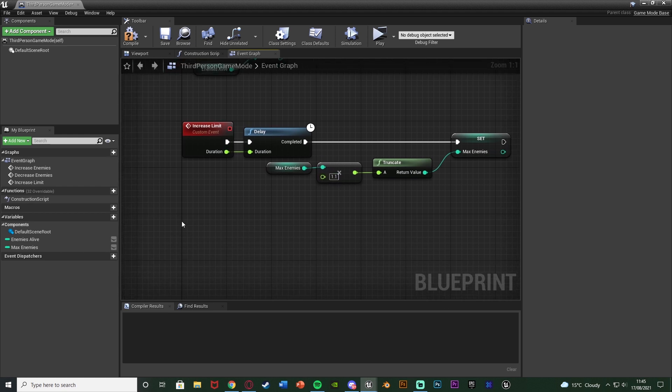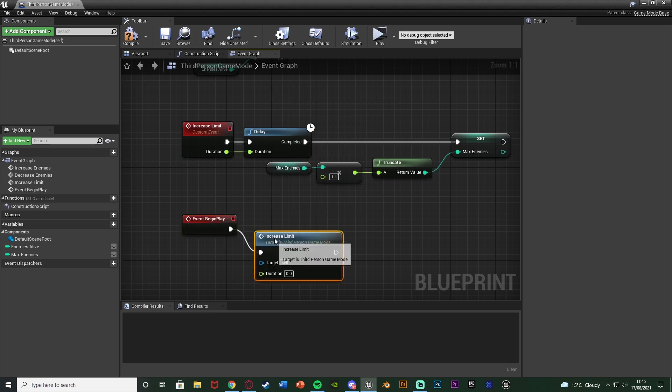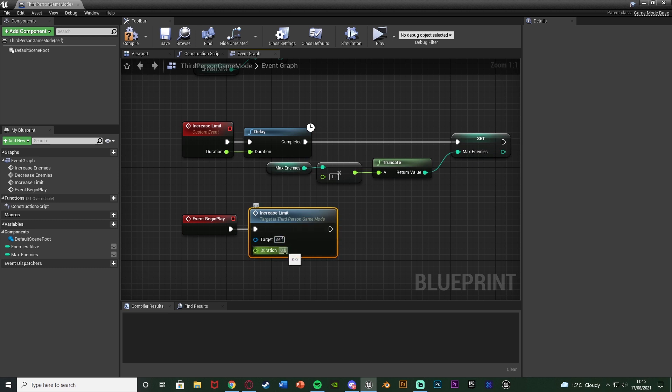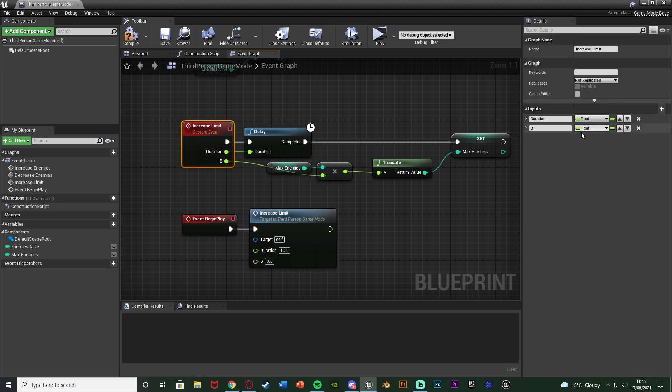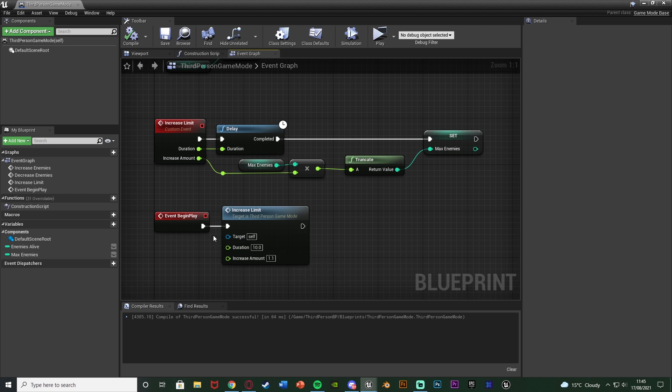To call this, add an Event Begin Play in the game mode and call 'increase limit', setting the duration to 10 seconds for this tutorial — though in a real game you might use 60 seconds or more. You can also promote the multiplier input to a variable named 'increase amount' — for me that's 1.1 — so you can configure it externally. So every 10 seconds the max enemy cap increases by 10%.